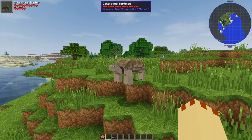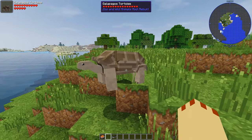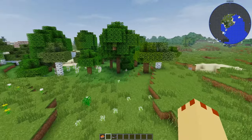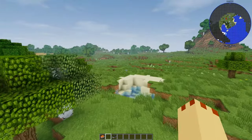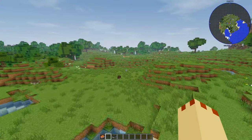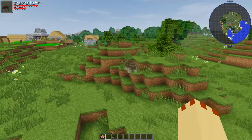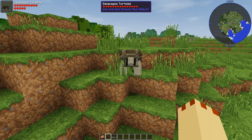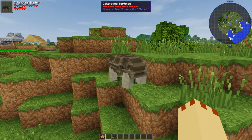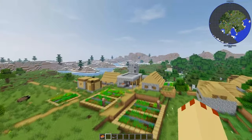Here we have the Galapagos tortoise - that's got to be a new one, and yes it is! We've come into the grasslands now. There's another Galapagos tortoise as well - I want to see it move. You are fantastic! Absolutely brilliant - look at the detail in that model.